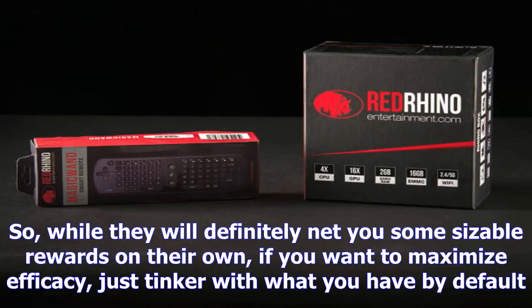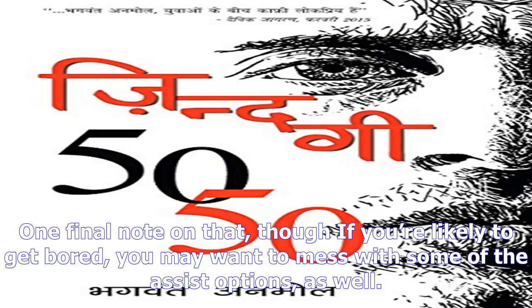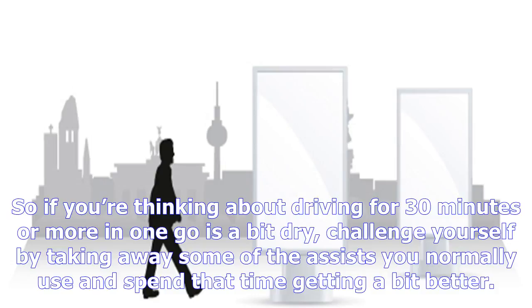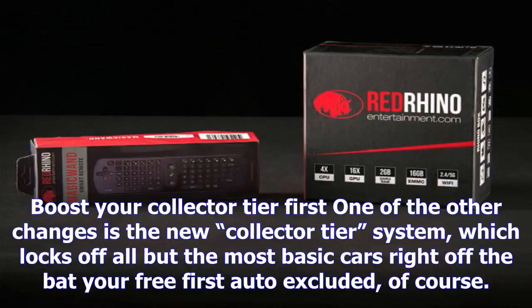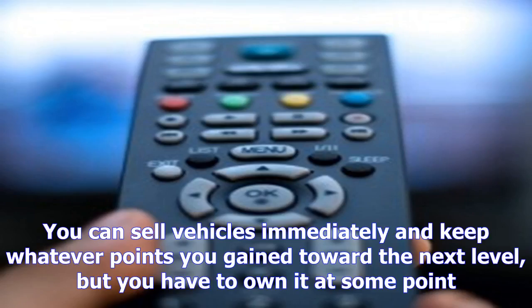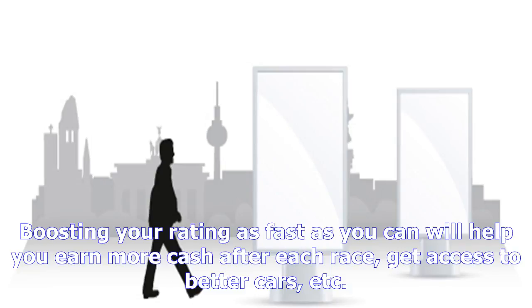Each race's rewards scale with distance primarily, so if you want to pull in a lot of money with relatively little time investment, load up on your favorite add-ons and go for the longest race you can. Unfortunately, while you can extend the basic endurance races, Forza does not allow you to use mods for them. If you want to maximize efficacy, just tinker with what you have by default. One final note: if you're likely to get bored, you may want to mess with some of the assist options as well. Longer races are more forgiving because you have plenty of time to make up for a mistake. Plus, many mods give big benefits for being in third or fifth, so if driving for 30 minutes or more feels a bit dry, challenge yourself by taking away some of the assists you normally use and spend that time getting a bit better.